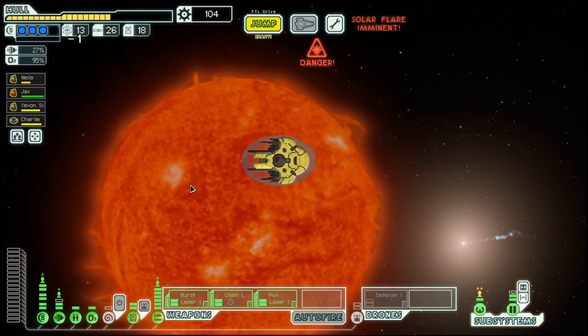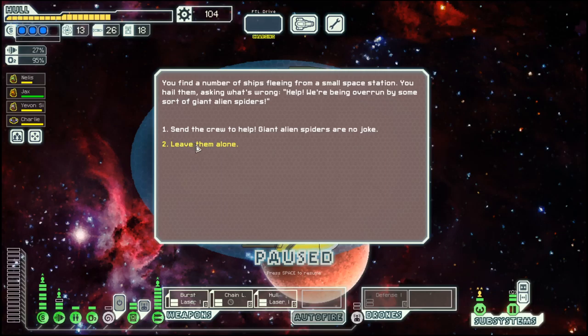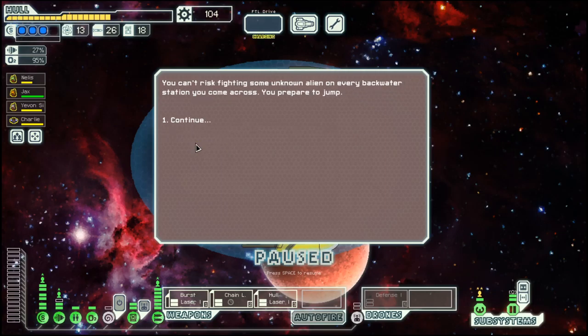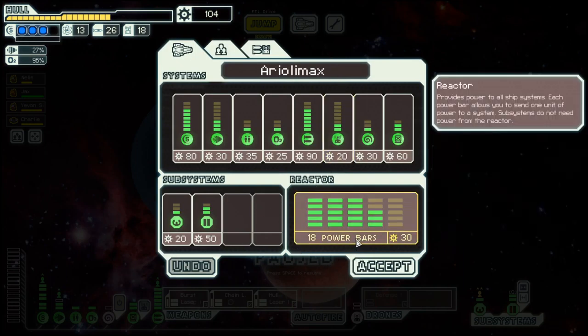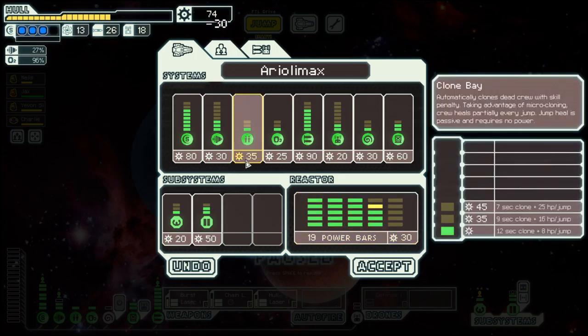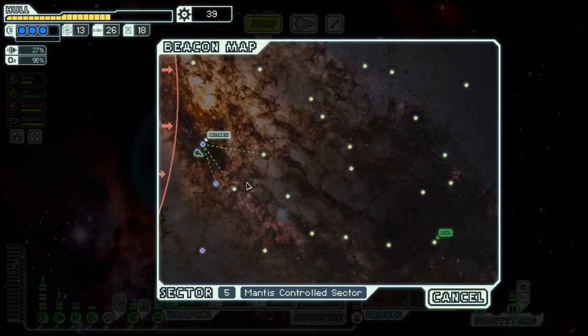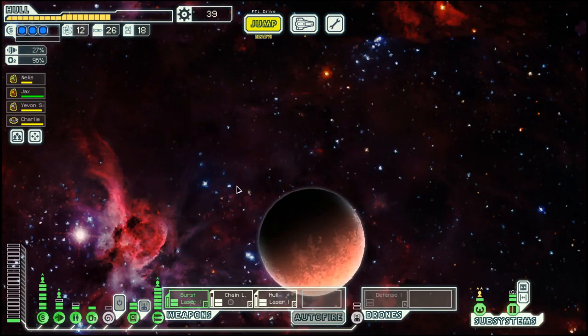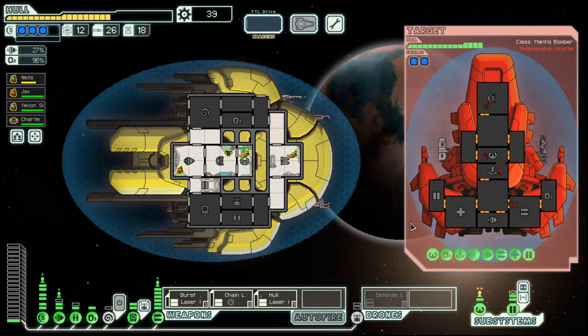And we shall jump away. Even though I think Giant Spider — if you have a clone bay, you could clone your crew back — I'm not too sure about that. Maybe let's upgrade the clone bay here, as we are heavily counting on this when dealing with the Mantis.